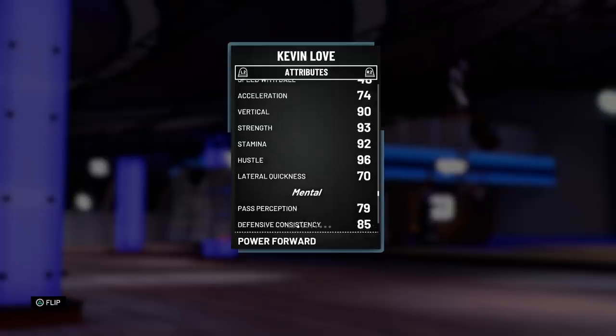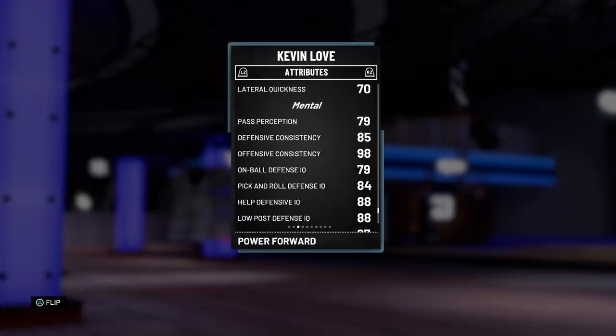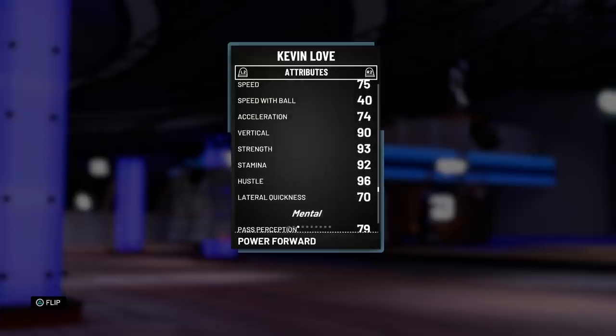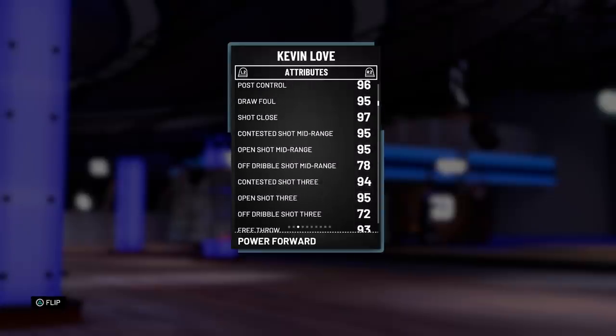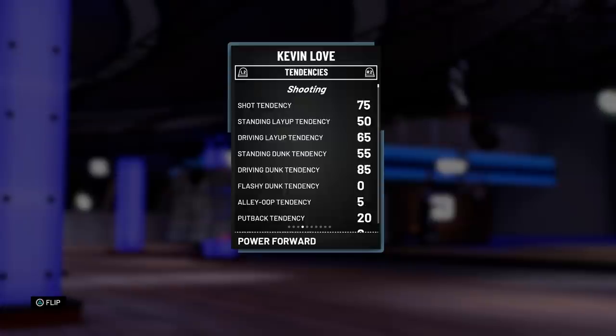75 speed, 74 acceleration is honestly not bad. 96 hustle is great, 92 stamina, great strength. The lateral quickness is a bit tough. 79 pass perception. I don't know where you're seeing this card as a 97 defensive overall, but good luck trying to justify that. Other than the defense, this card really looks like he's going to be a hooper. The speed might feel slower in game — Kevin Love cards are never usually that fast. The rebounding is nice, the post game and sharpshooting looking elite.